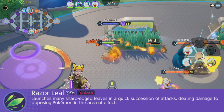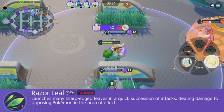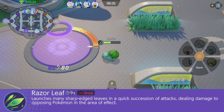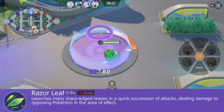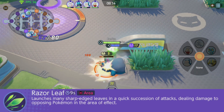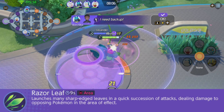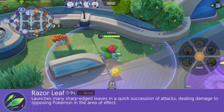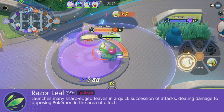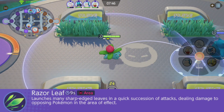Razor Leaf is a 9-second ranged attack that launches many sharp-edged leaves in quick succession, dealing damage to opposing Pokemon in the area of effect. It's an incredible laning move — incredible range, tons of damage if an enemy gets caught for the full duration, and amazing for sniping opponents' lane creeps or confirming your own. Razor Leaf is also great for stealing Vespiquen and the Combee because you do so much AoE damage you can easily steal them. With this move you want to stay at range, as Bulbasaur lacks mobility — stay on the outskirts of a fight and only come in to confirm a kill.